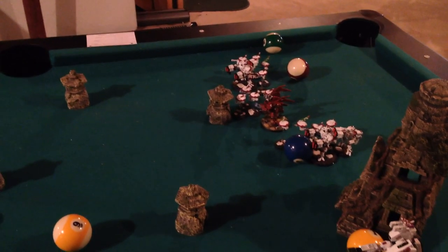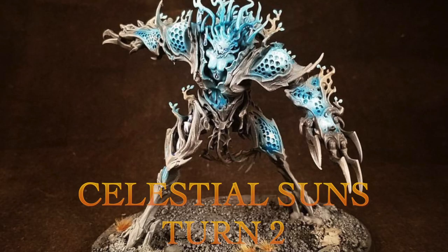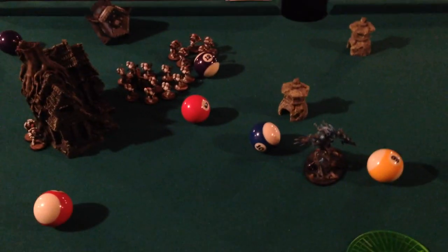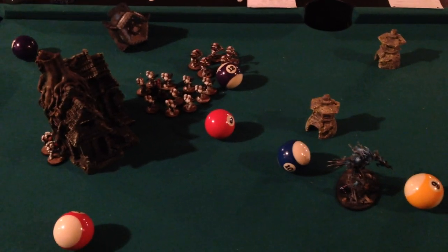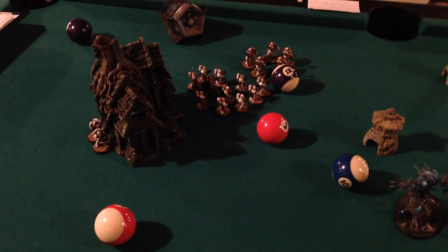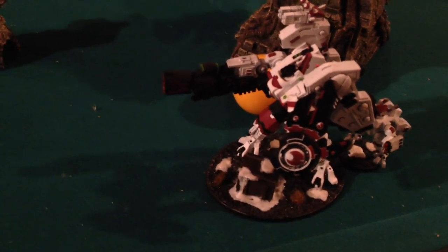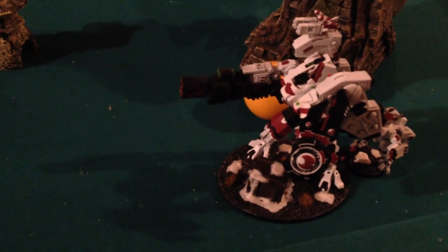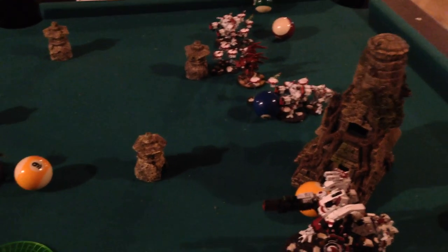Everything else shifted and moved up. End of Celestial Suns turn two — nothing much really happened. I moved things up, couldn't cast any psychic powers, rolled really badly. The two surviving marines moved and ran behind this house with the tree growing on top of it. The Katan fired its powers and rolled Sky of Falling Stars at the Riptide — I managed to kill all four drones in front of him but couldn't wound the Riptide. Still, that's another kill point: Celestial Suns three, Tau zero.